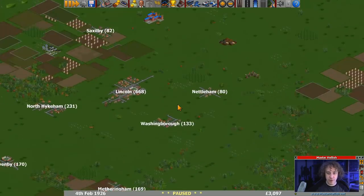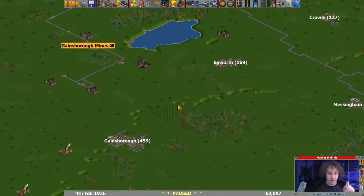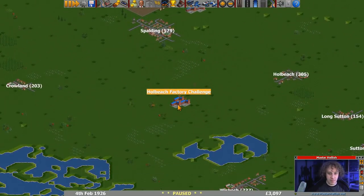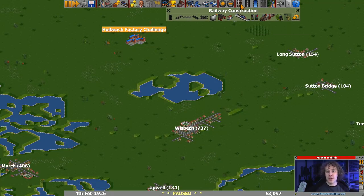So this route for the factory - where's the factory gone? It's not far from Gainsborough. If you head down this way there's Boston. There's the whole beach factory. Normally I would jump in with some trains here, however that train is relatively unreliable and I don't want to spend a lot of money on track and stuff. It's quite expensive.